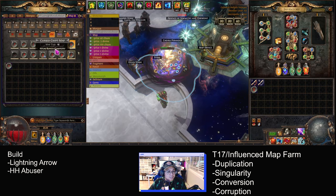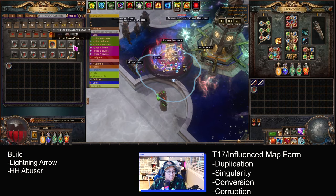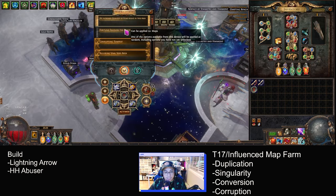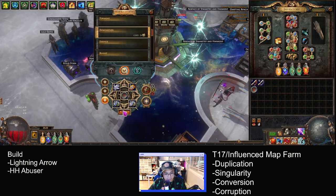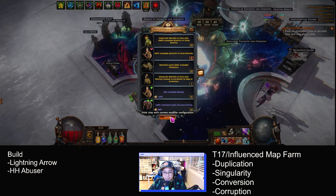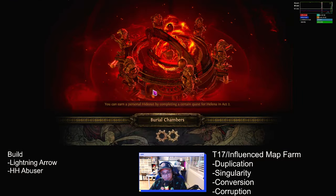I'll run one as a white and then I'll run one that's juiced. I've been using Domination just to kind of get the map done quick. Here's an example — it's not bad, you know.